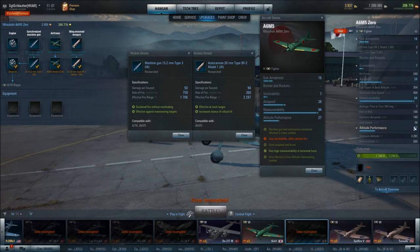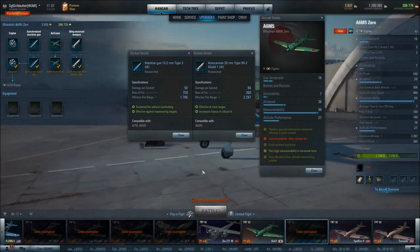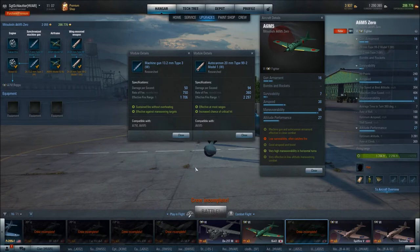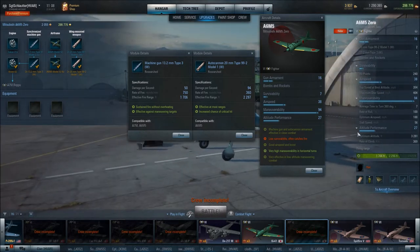Because of your low airspeed, you actually have a super low stall speed of only 56 miles per hour — that is exceptional. This plane is slow, but you can use that slow speed to get people to overshoot you, which is kind of cool. Your optimum airspeed is only 188 miles per hour, which really isn't going to cut it very well. But the best part about the plane is its maneuverability in horizontal turns.